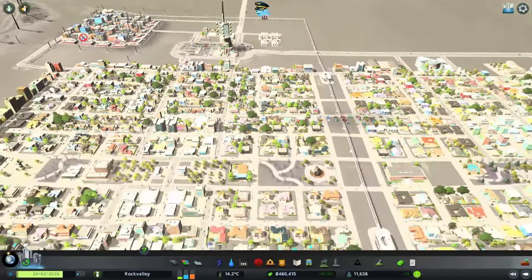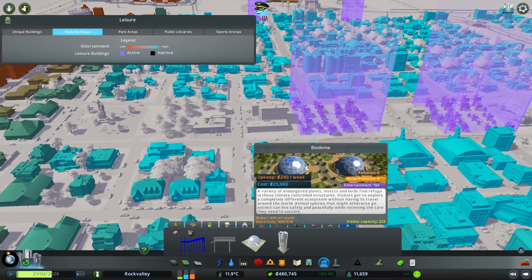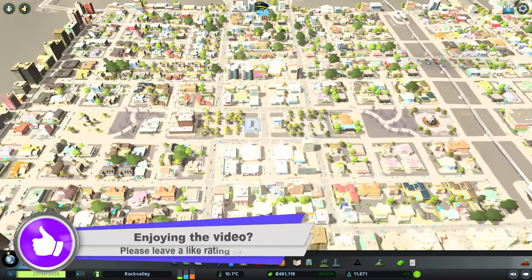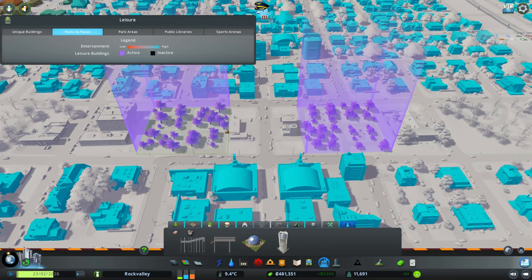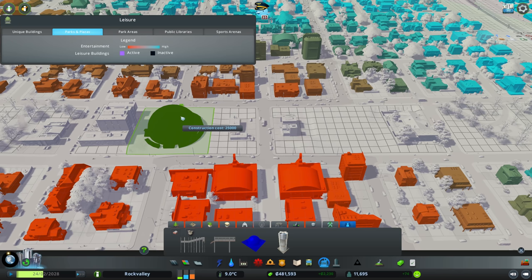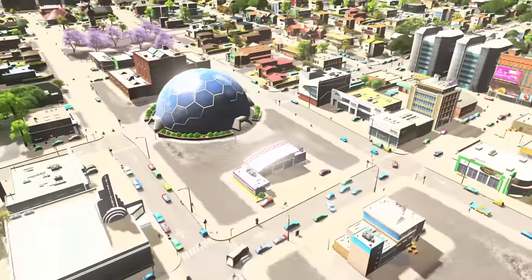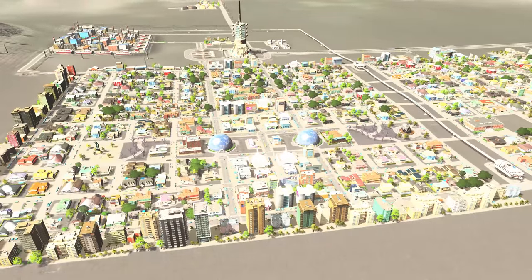I'm wondering whether we could get some biodomes in here - we've got these little parks. They cost 240 a week, 25k to build - not cheap. I think these two parks here, we remove them and the biodomes will go in there nicely. Let's delete those and place a biodome - one, two, three, four, five across - and this one facing this way. Biodomes on the moon, I love it!